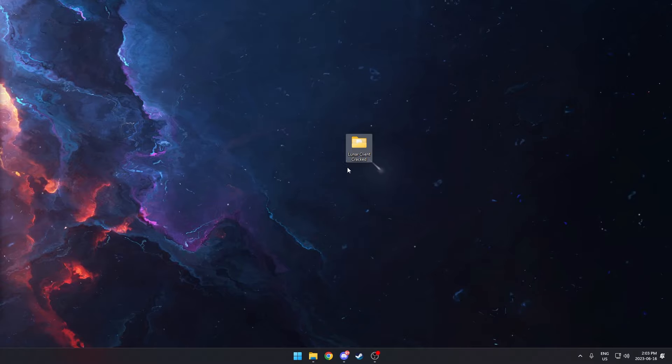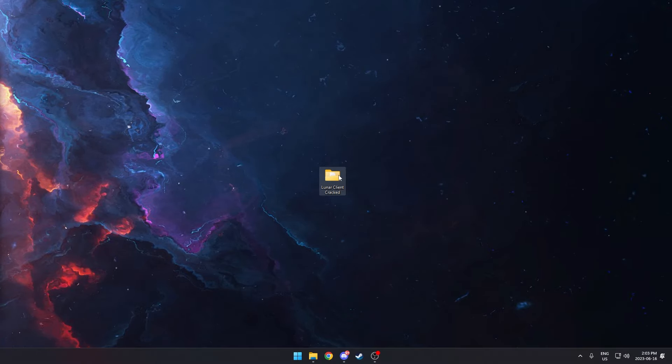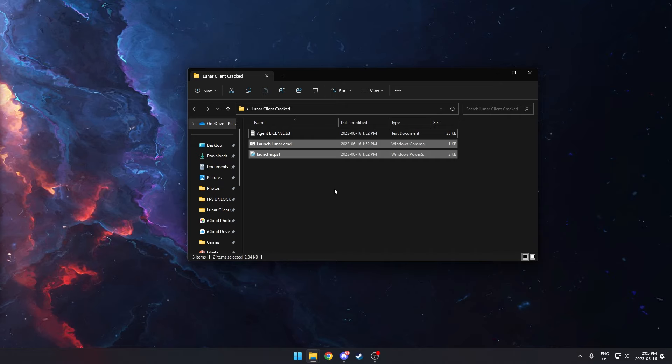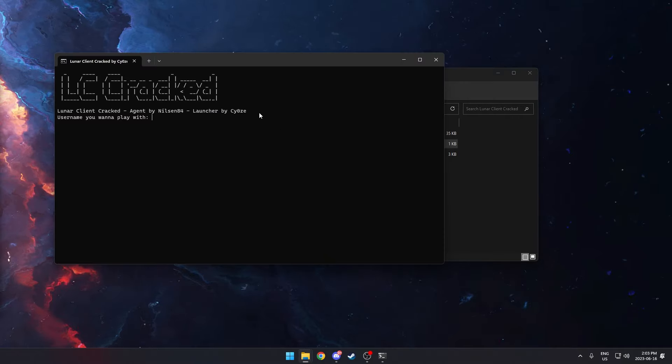I've got the main file right here. I'll provide a link in the description to the download for it. What you need to do is just extract it and double click on it. You'll see three files in there.